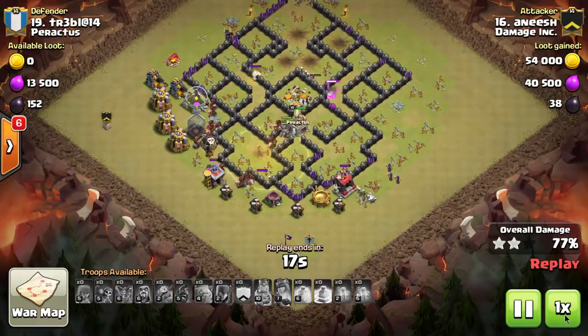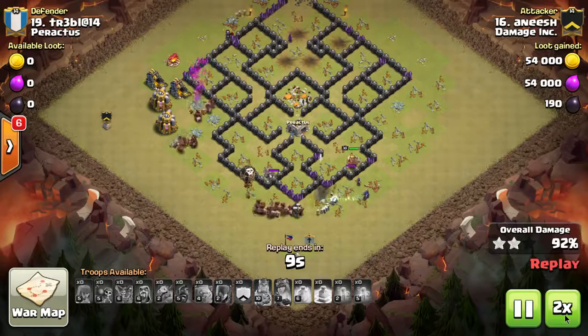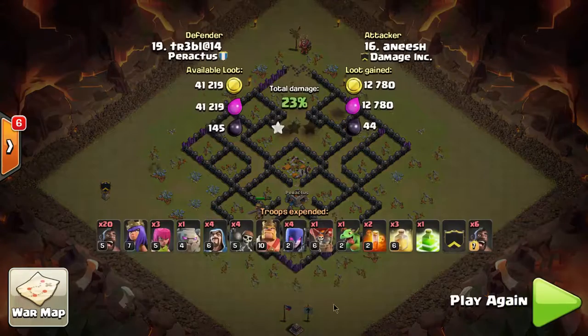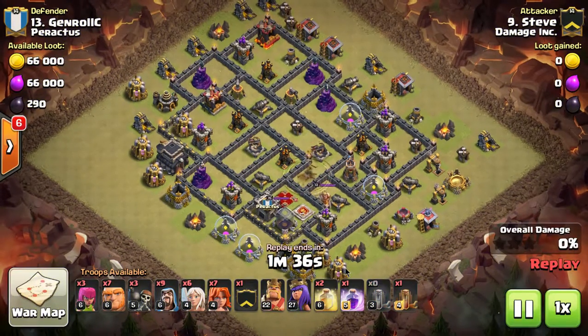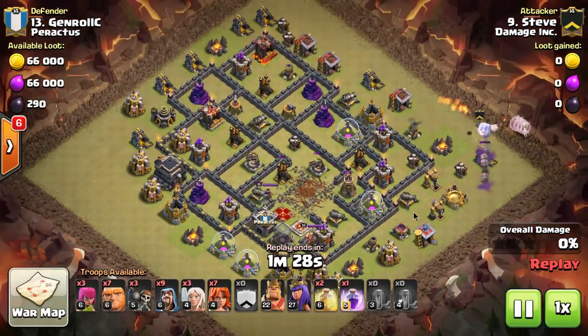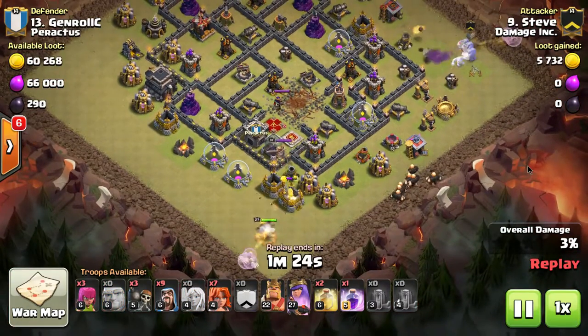He also did a really good job on his spell usage. He never put the heal spells right on top of the hog riders. If you're trying to use hog riders you need heal spells with them, but you don't want to put the heal right on top of them — you want to lead the hogs. It's kind of like a quarterback leading the receiver in football. If he throws it right to the receiver, by the time the receiver runs his route the ball is behind him. Same in Clash: if you put the heal spell directly on the hogs, they'll just run right out of it instead of into it. So you want to lead these hog riders with the heal spells.